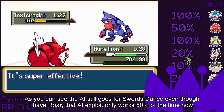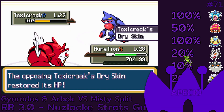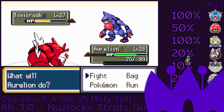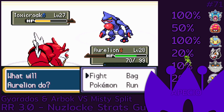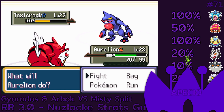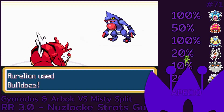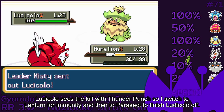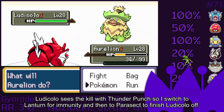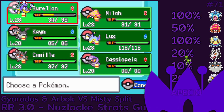For Toxicroak I have Roar, but that AI exploit only works 50% of the time now. Ludicolo sees the kill with Thunder Punch so I switch to Lantern for immunity and then to Parasect to finish Ludicolo off.